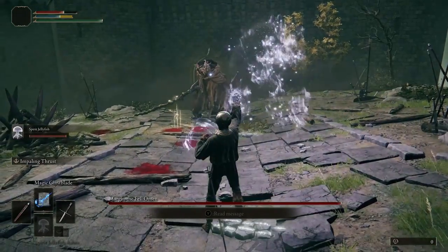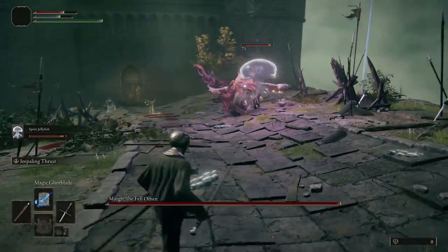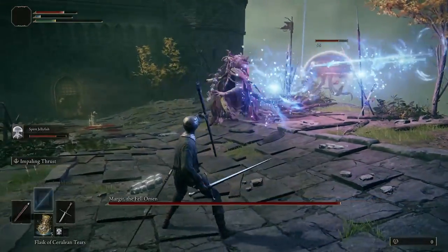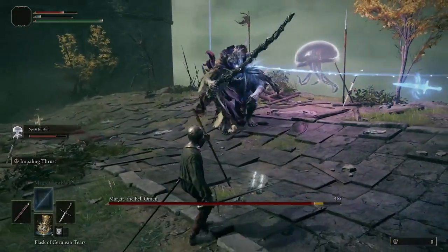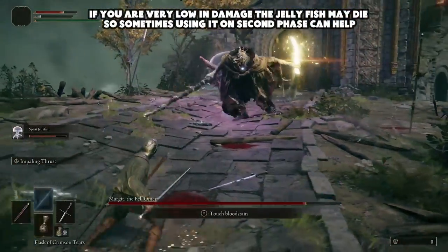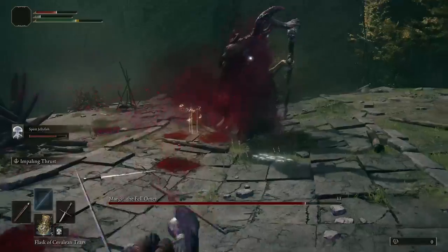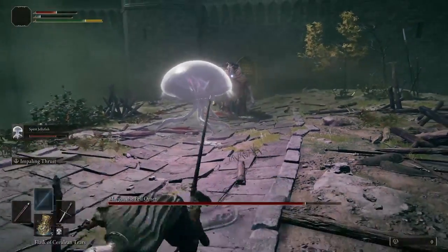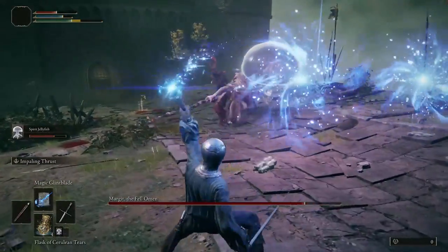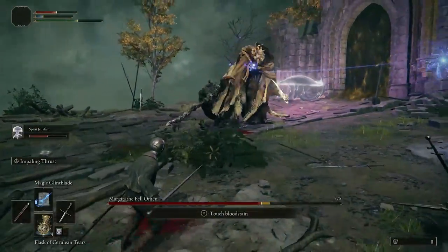So firstly I'm going to be showing you gameplay of the boss of the first area, and that's going to be Margit. This boss can be an absolute nightmare if you get here early undergeared and underprepared, and you really do have to fight to earn that win. However I found that with the Jellyfish it was just a little bit on the easy side. I pretty much specced into damage, chucked out the Jellyfish, the Jellyfish tanked most of their damage, and then all I had to do was jump behind them and deal damage with my class. Obviously I'm a spellcaster so it's a bit easier with long range.